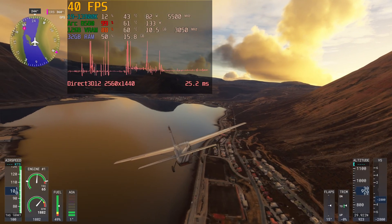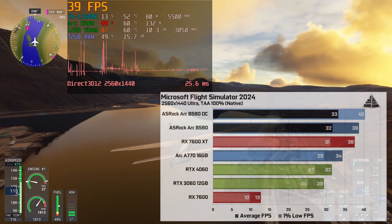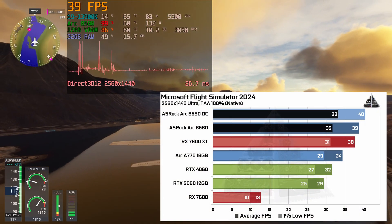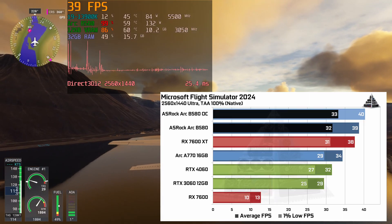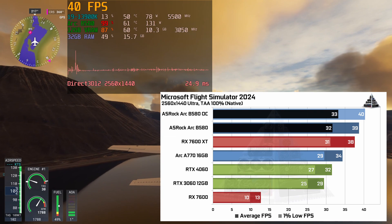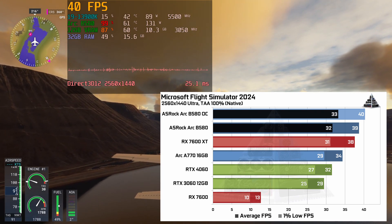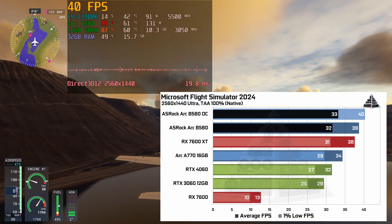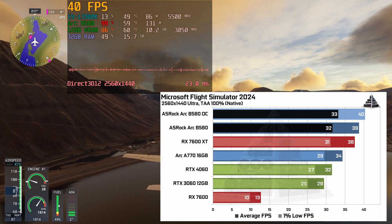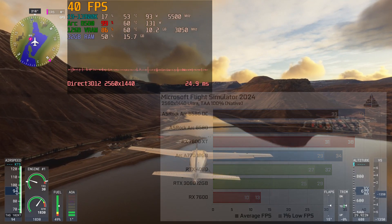Microsoft Flight Simulator 2024 is CPU limited on lesser systems, but with my i9-13900K it's GPU limited. I got 40 vs 39 fps — roughly a 2–3% improvement without decimal points shown. If the stock result was 38.5 and improved to 40.4 it might be closer to 5–6%, but the point is it's not really noticeable.